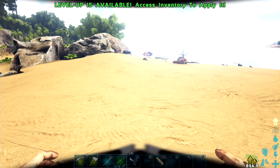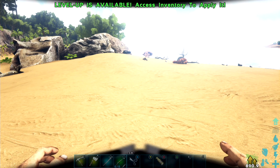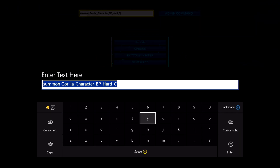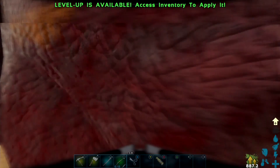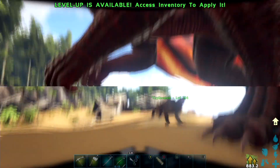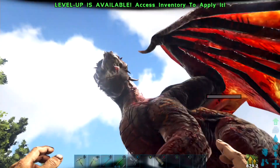Last but not least, we have the dragon, which I'm going to spawn in right now. I'll show you the code on screen so you know what it is: summon Dragon_Character_BP_Boss_Hard_C. If you're wondering why I'm only spawning in the hard bosses - if you spawn in the hard bosses, you will get every single engram from the easy and medium difficulty too. So if you go straight for hard, you'll get every single engram. Boom - spawn in the dragon, it's right here, attack, and it's dead.